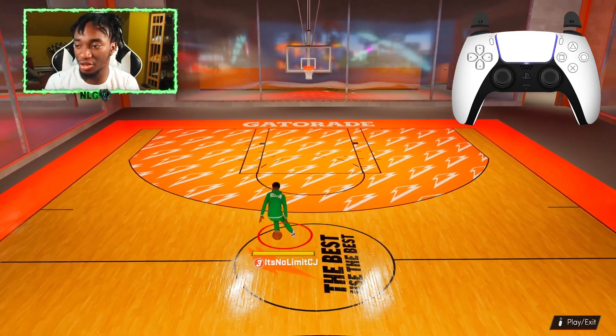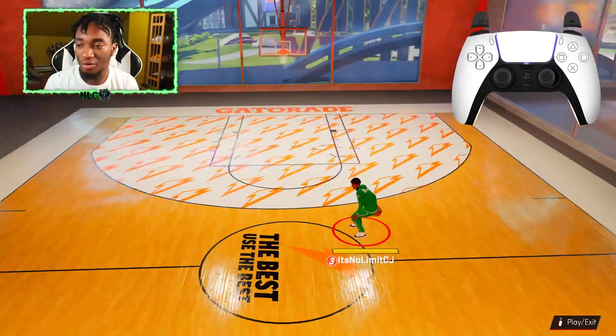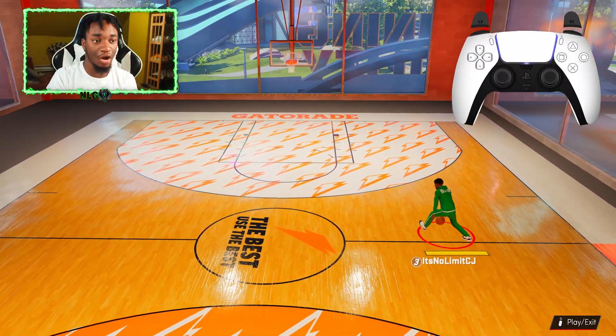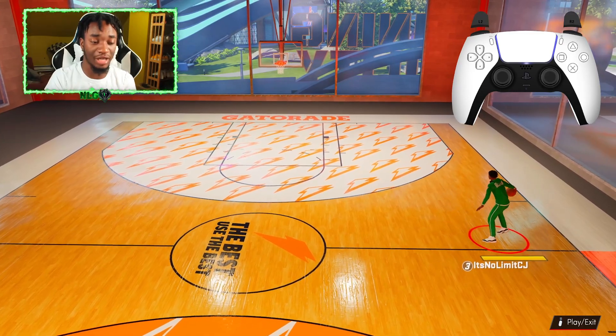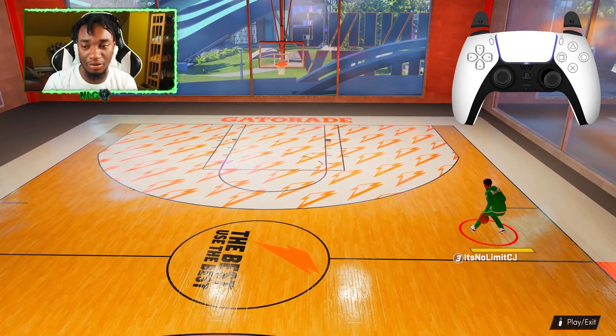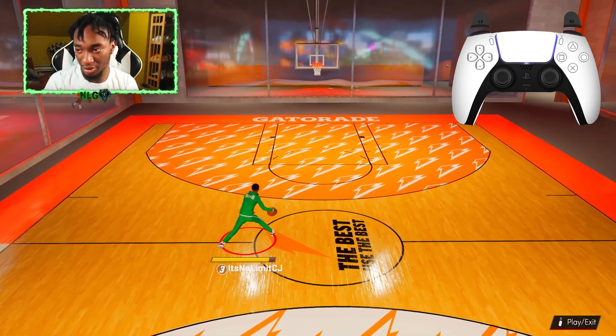Really all it is is this little Curry Slide type move — really fire move, honestly. It's really easy to spam. All I'm doing is flicking the right stick left, diagonally down and right, and it's happening just about every time. Sometimes it might mess up and give you a through-the-legs, but you're gonna be straight. You guys see? Boom, boom, boom. I'm just spamming the heck out of this thing.